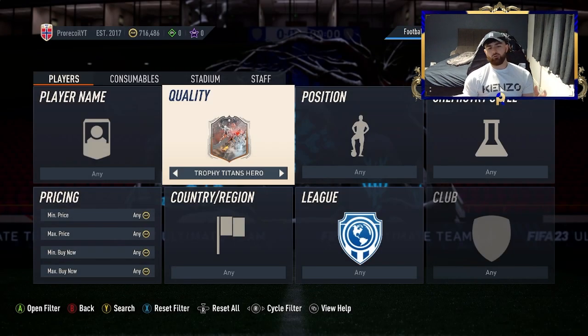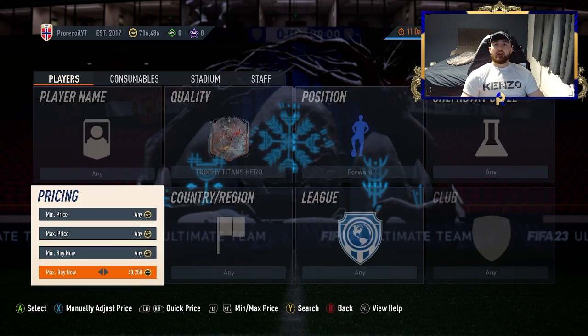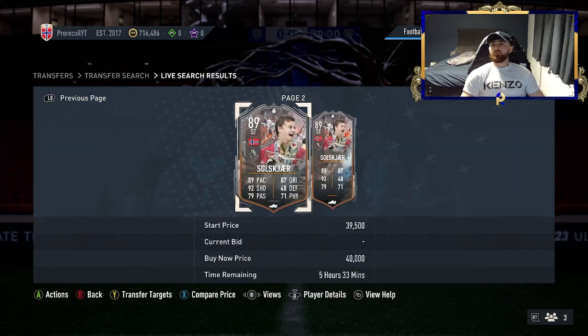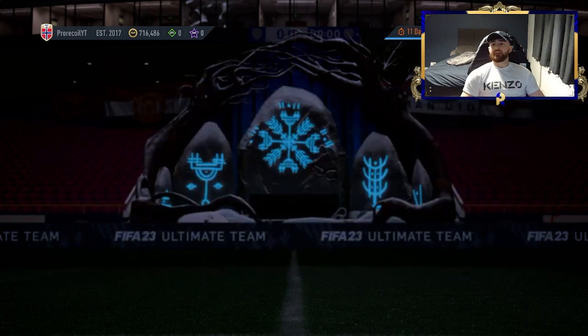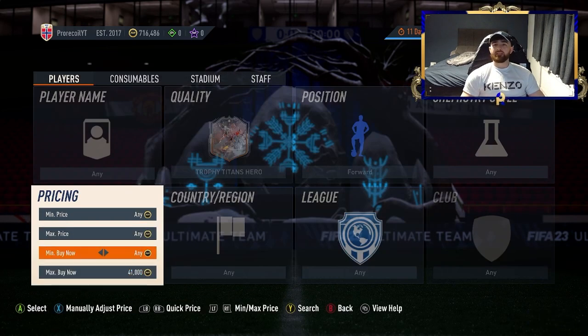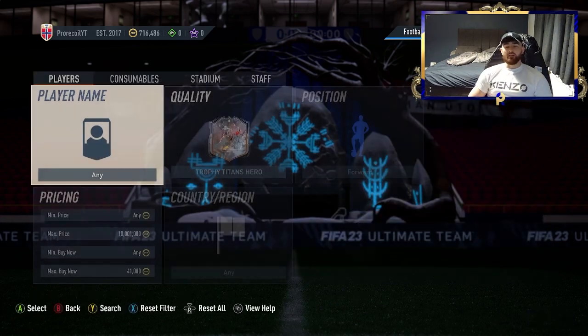We also need to look at the heroes. Popping in forward and a max price of about 40k, you're going to find yourself sat on Scholzart and Donovan — a nice little filter. Both of them are pretty much sitting at 40k right now. We could potentially even squeeze 41k out of them; they are very new cards and there aren't too many pages.